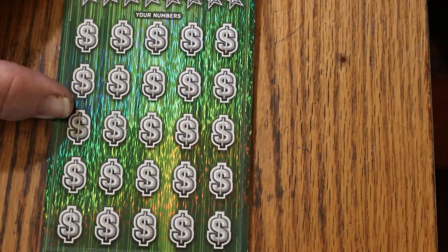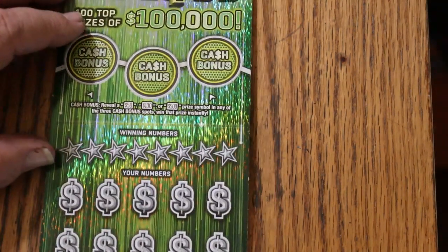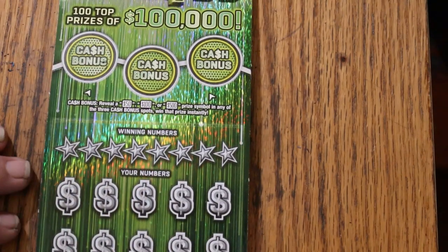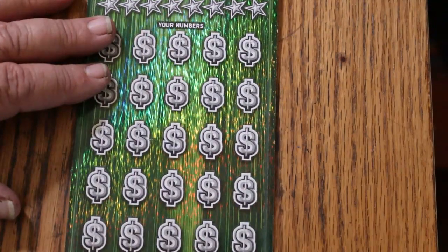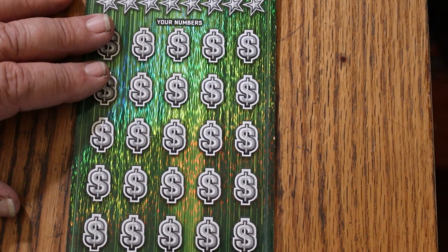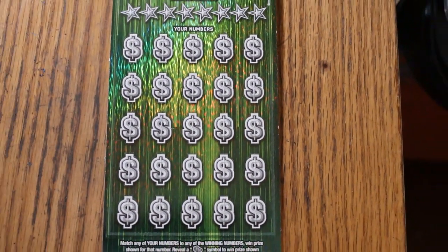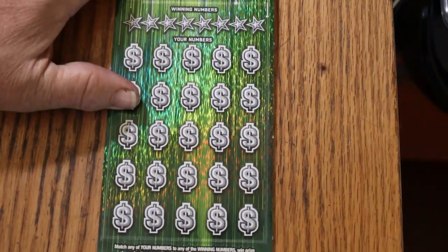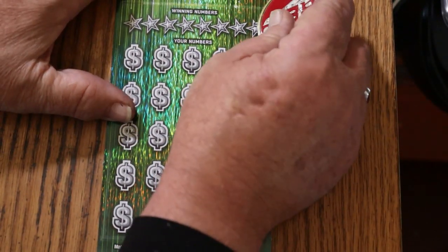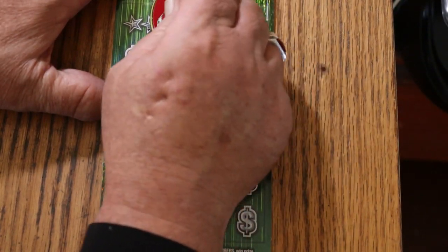Simple match your number to the winning number. Find the stack of money and win the prize. Find the 50 times symbol and win 50 times the prize. It is possible to get a bonus up here of 50, 100, or 500. Odds on this one are 1 in 2.71. I've got ticket number 9 and the book number is 121866. Win-alls on this one are not possible.